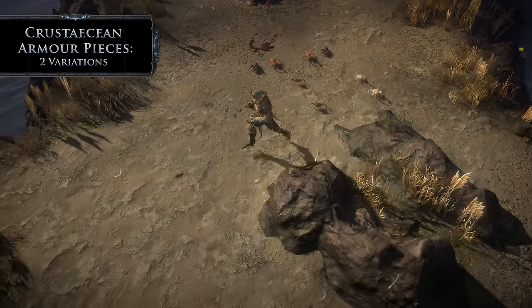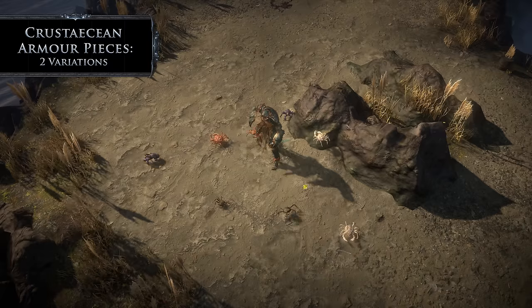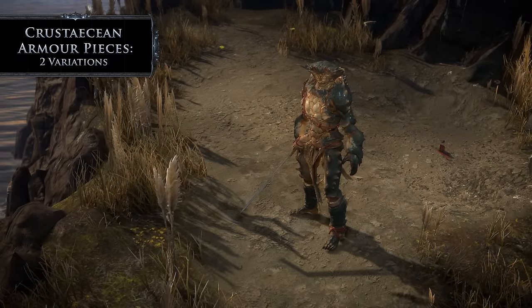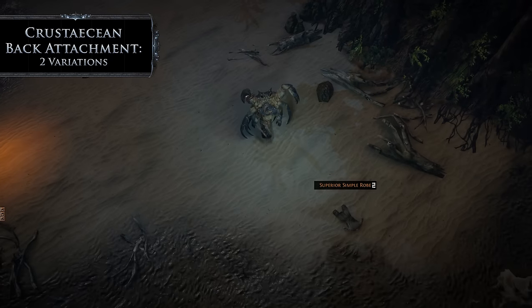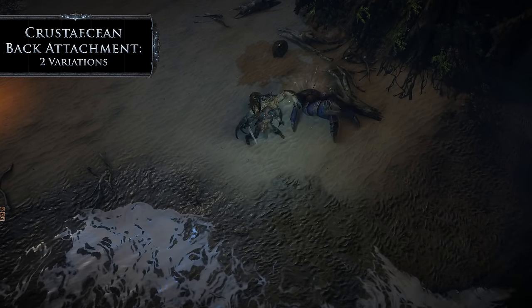A cluster of skittering crabs bursts from powerful enemies you kill with the crustacean body armour and march alongside you. There's also a matching set of boots, gloves, and two helmets. Carry a pinchy pal on your back with the crustacean back attachment. When you pick up a unique item, a crab emerges from the depths below and yoinks the item from your grasp.